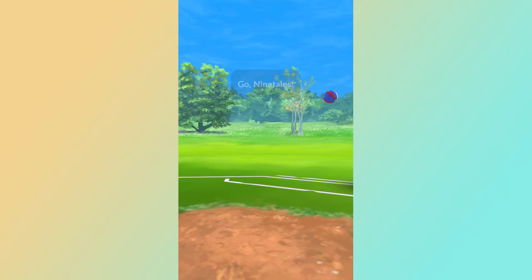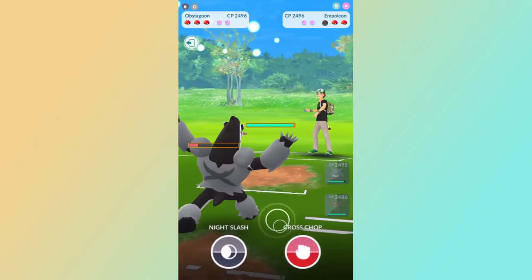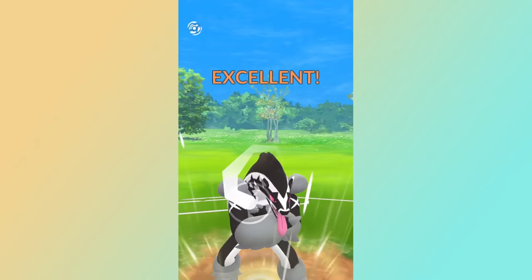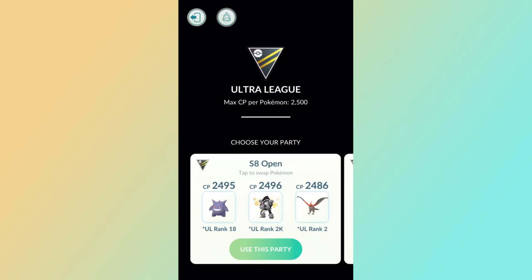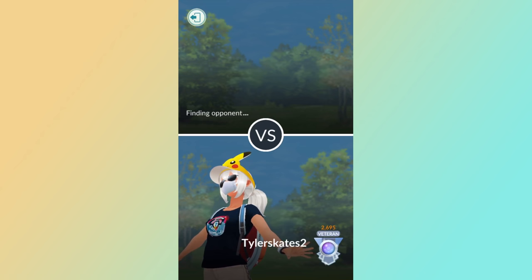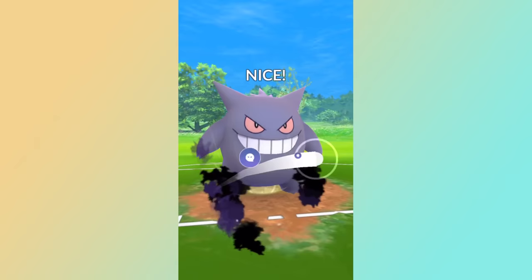At rank 20, you also get access to legendary encounters — I got a shiny Registeel and a shiny Regice both from GO Battle League. Additionally, during GO Battle League Nights, if you're rank 20 you have 100 battles across 20 different sets. You can forfeit every match and still get stardust — about 3,100 stardust just for completing a set. With a Star Piece, going through all 20 sets during GO Battle League Nights is going to be insane gains.